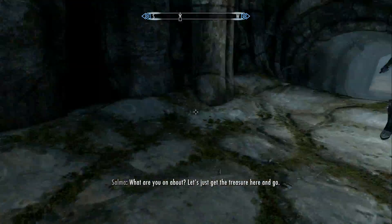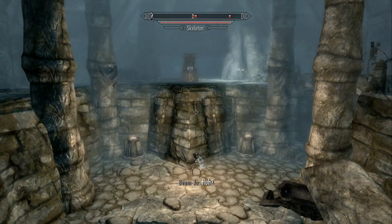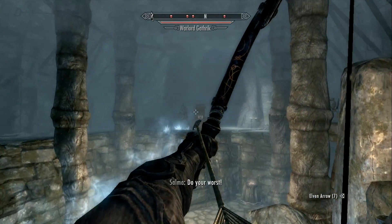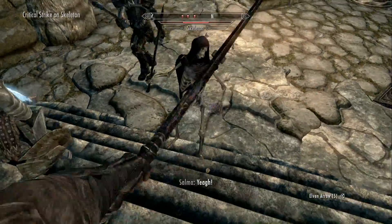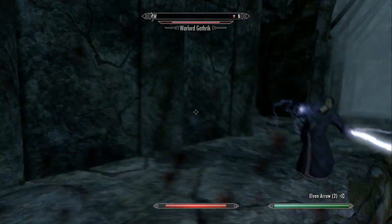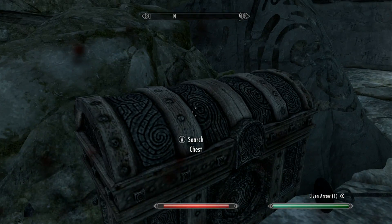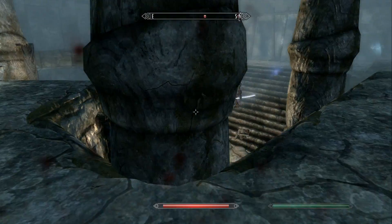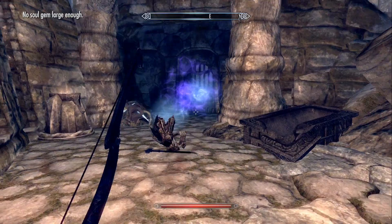Sounds like we have a boss battle ahead — this looks like a boss room. I think I can see the unique weapon over there in the distance. We got a unique enemy, Warlord Gathric, which is cool. Let's take care of these stupid skeletons. A word wall — nice. Let's take care of Gathric. I wonder if Salma shall kill this — yep, very good.